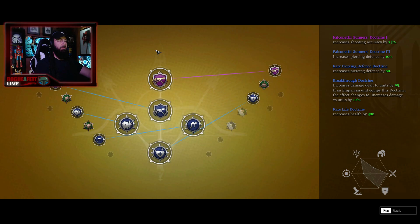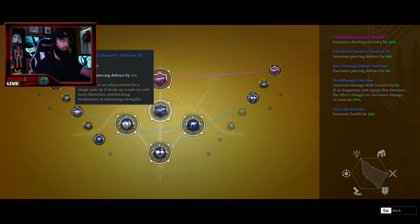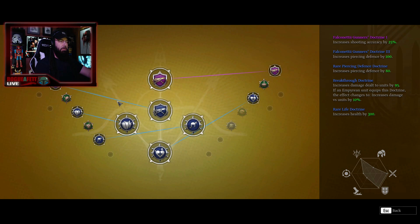Let's check out the docs I use on these guys. The first two come with the unit after you're done doing all the quests. This one is increased accuracy by 25%, which is awesome. The next one is piercing defense by 100%, and that's one of the reasons why their piercing defense is so high. I tried to go mostly defensive things with this unit because they hit like a train anyway, and it's more important to keep them alive in my opinion — it could be right or wrong, but that's just what I do.